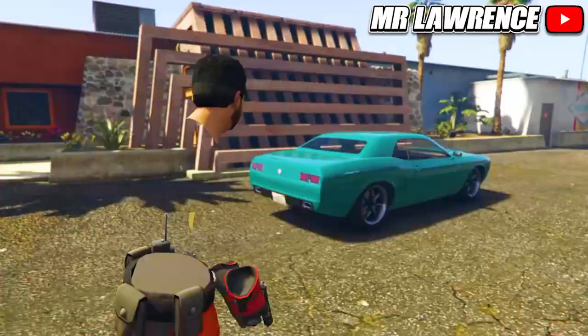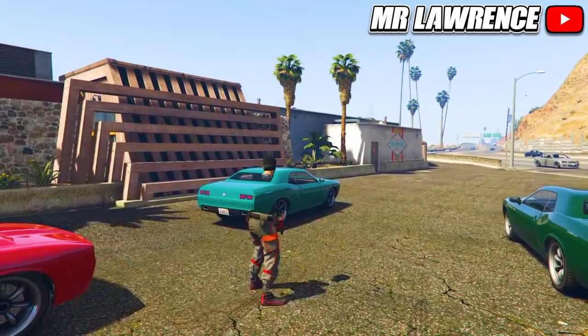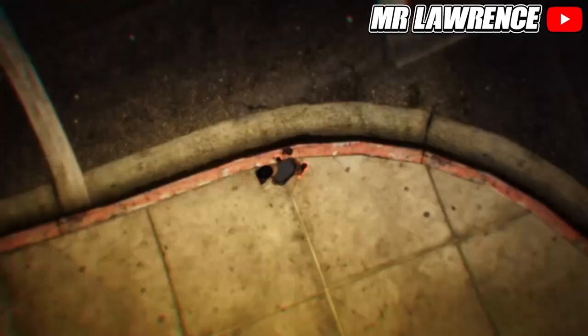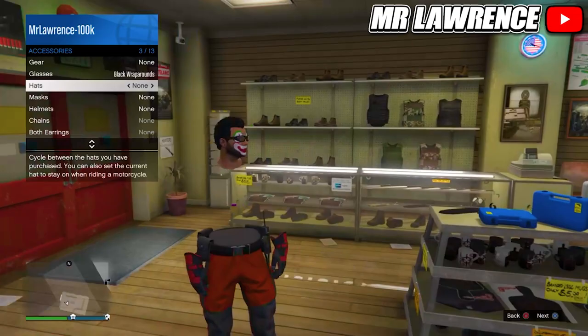When you load in, open your interaction menu, go to style and equip any accessory — you can equip an earpiece, but some glasses or a hat also work for this outfit. Then leave the mission through your phone. When you are back in online, save this outfit. You can also remove your accessories before you save it, and you will also need to delete the 3 red invisible component outfits.